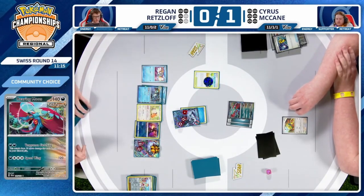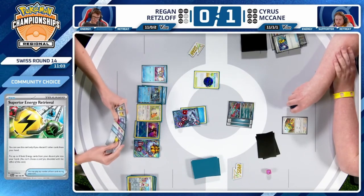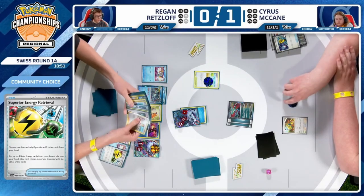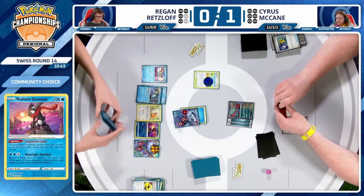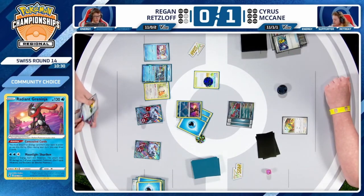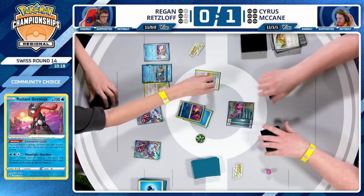You can definitely give up two prize cards in exchange for your opponent's draw engine. There's also merit to getting rid of your opponent's only relevant attacker and threat in play. Both options put you far, far ahead. But seeing that Radiant Greninja finding extra resources for Regan is probably better in this spot than even Bibarel. He's debating the Superior Energy Retrieval here and will discard the Ultra Ball to do it — a way to get Bibarel out of the deck. And we're actually going to see the Radiant Greninja go in for the attack with Moonlight Shuriken.